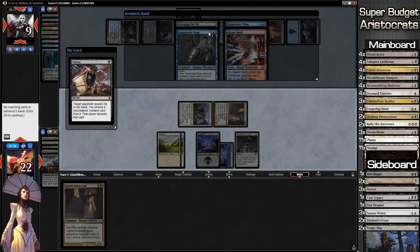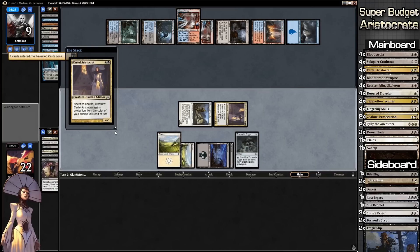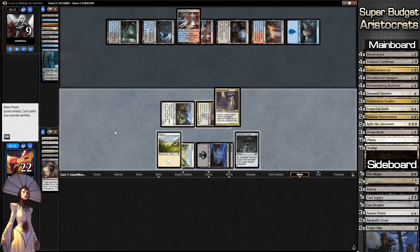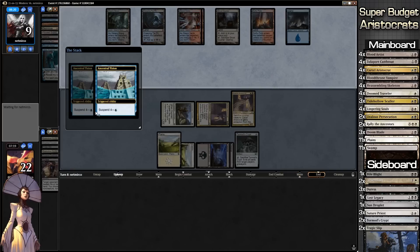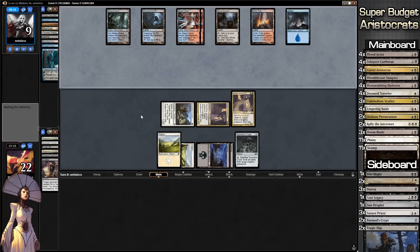He has Snapcaster, Snapcaster, and Steam Vents — so he's holding off because he knows he'll play Snapcaster. We're just going to get rid of whatever he plays. Good to get a look at his hand. We might as well play another Aristocrat, get it down. Ship the turn to our opponent.